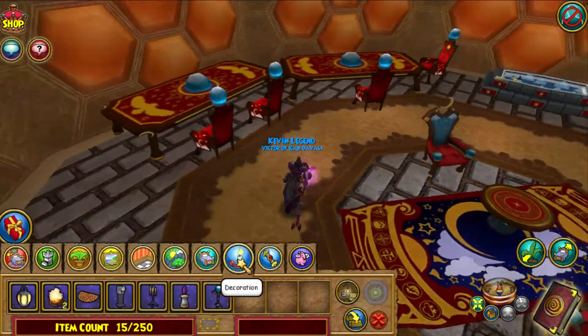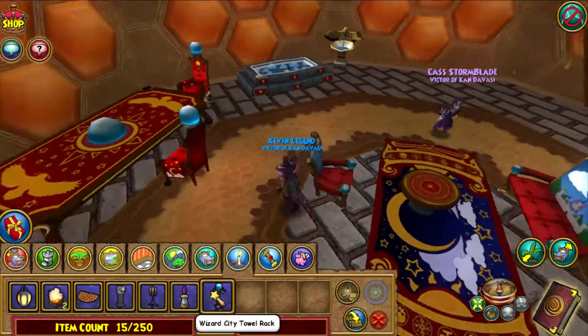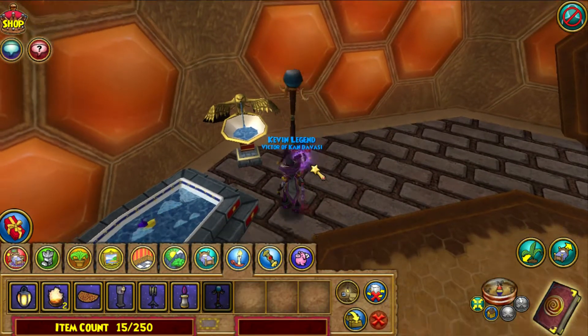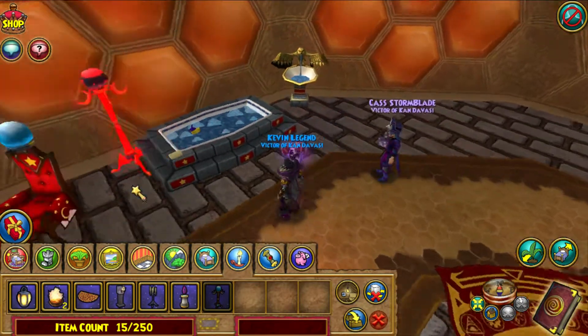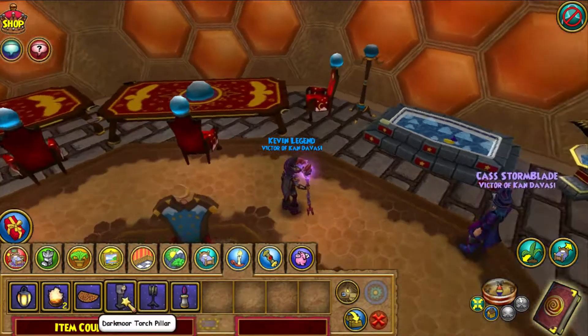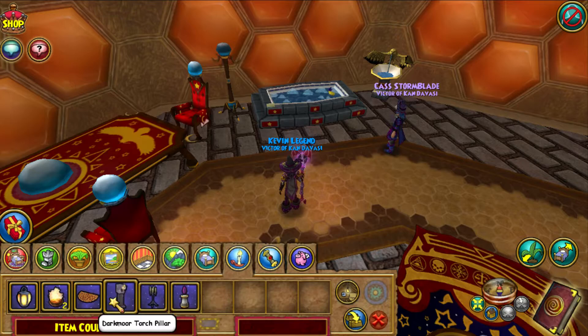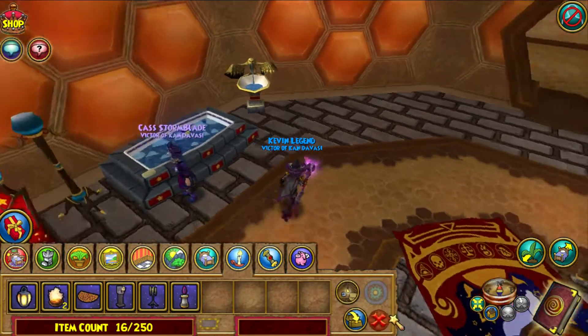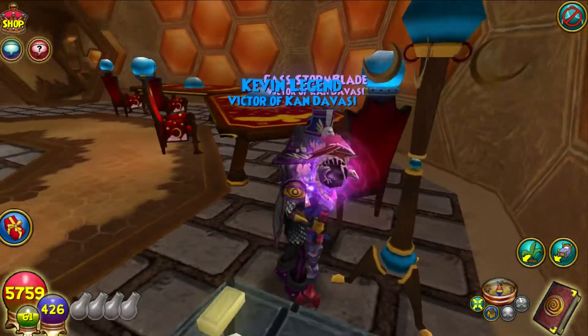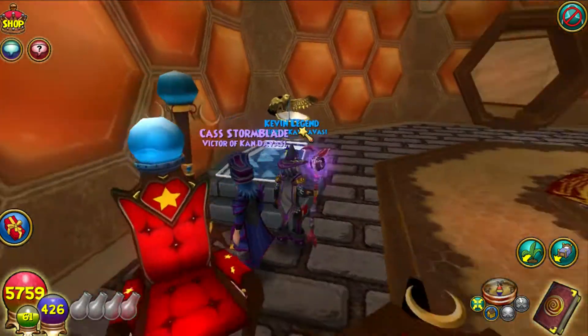We've also got the Wizard City Towel Rack. We'll put it right above the tub. If you actually look at it, it spins around a little — that's really cool. Let's open up the third furniture pack, everyone, which will complete the Wizard City set.